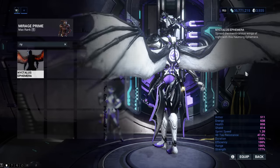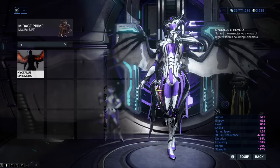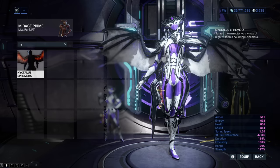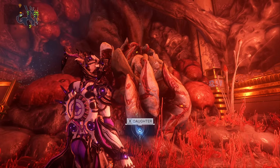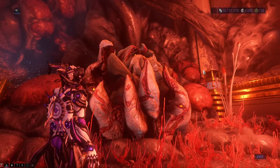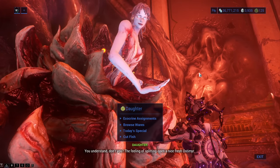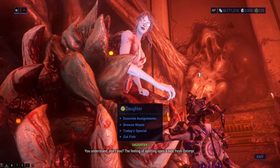Nytalous Ephemera is the real deal since it makes you look like a dragon — or a demon, it's hard to choose — it gives you wings. You can get the already-built Ephemera from the Dodder during the Naberus event for 200 Mother Tokens, which is quite inexpensive for such an Ephemera.